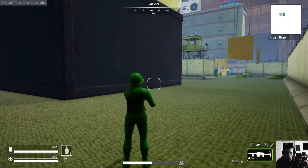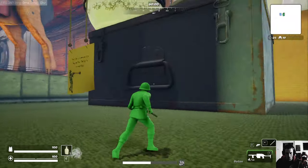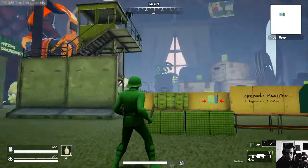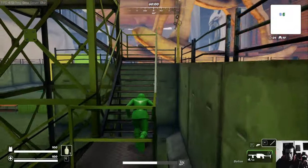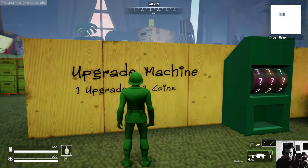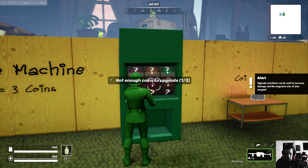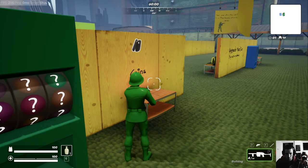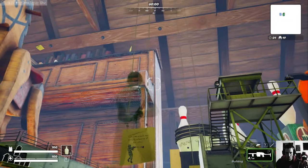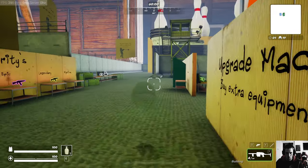I'm already not finding my way out of the tutorial. Where's the demo end? Up here? Forgot how to grapple. There's an upgrade machine - I have to select a weapon to upgrade. Not enough coins. Not enough coins. More coins needed. I can buy ammo though - I can buy ammo.